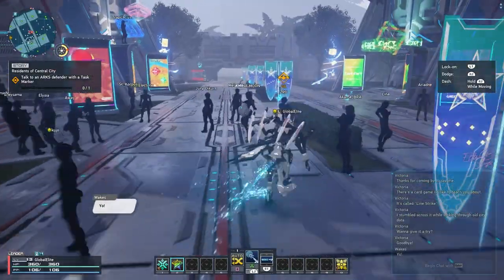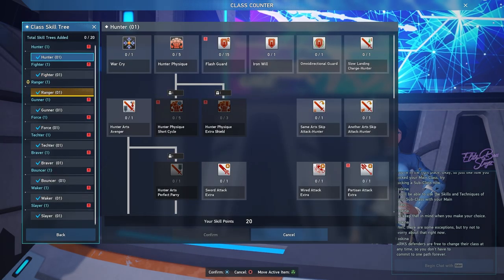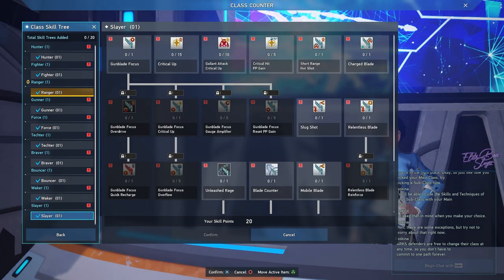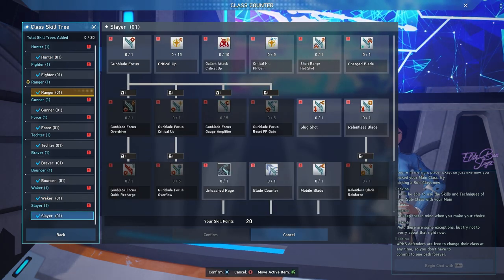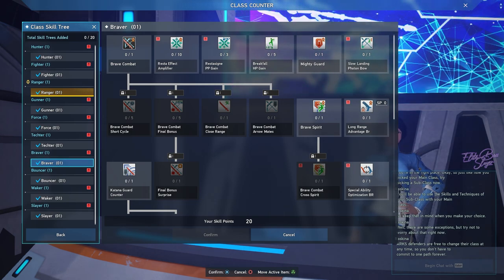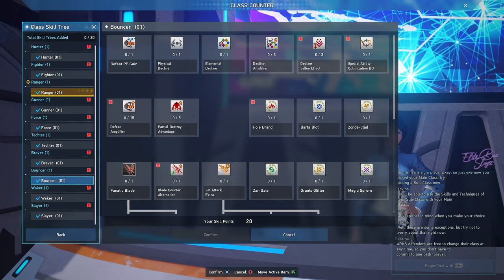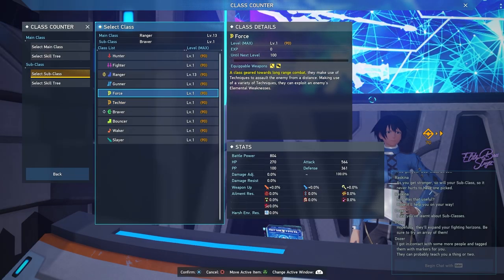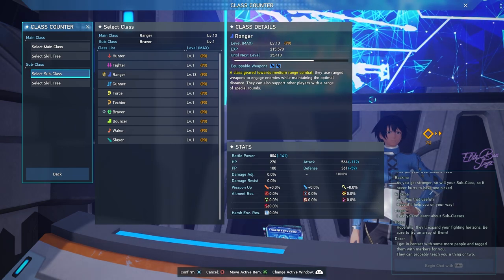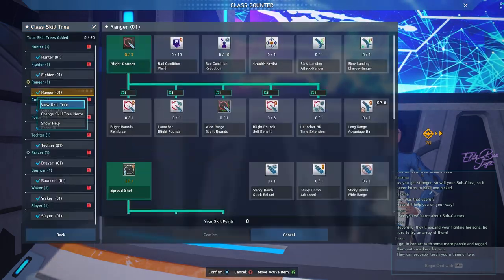I can learn a subclass — let's go! I can do subclass. Let's go with hunter or fighter — but there's a lot of options. What does 'weaker' use? Let's just go for braver, because why not — I like using a katana. Bouncer is pretty cool too. I really don't know if this is good or not, but it is what it is. We could go for gunner, but I want to build a different one. First I want to max out my ranger.